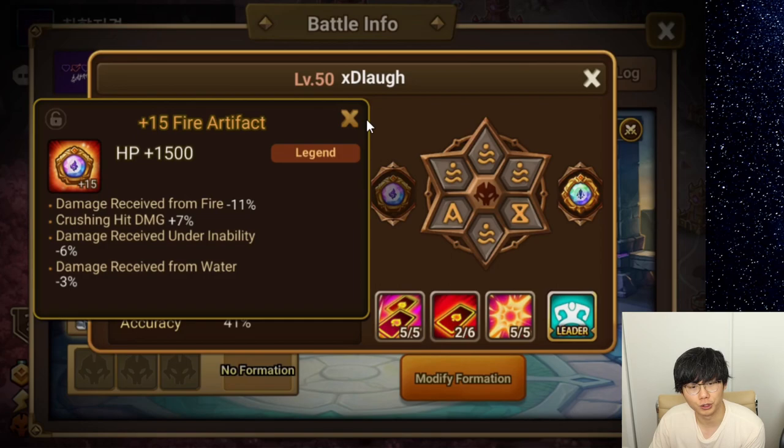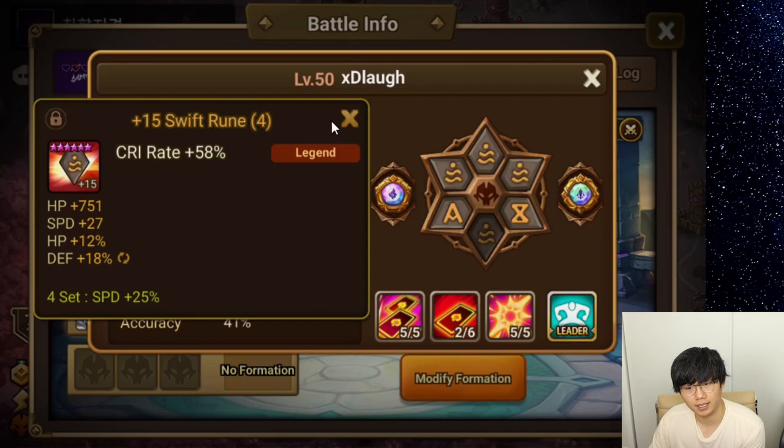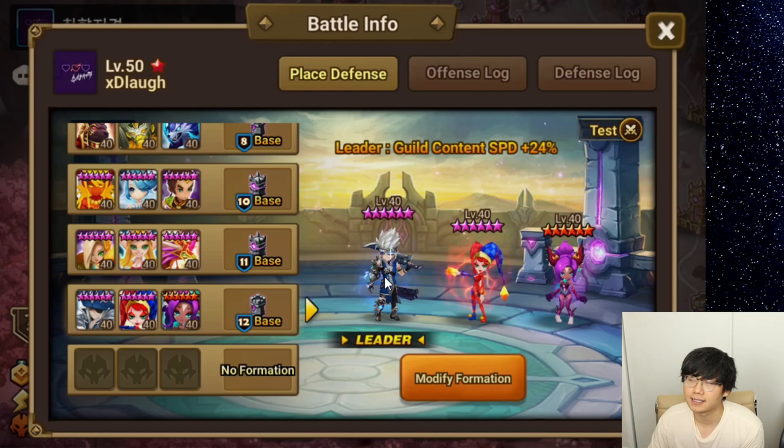Anyway, that was a lot of talk. Here are the artifacts to show you too. Not really great artifacts. I think this one is a good one because of the skill 3 accuracy, and since skill 3 accuracy is so important in her kit, that's really good. So this is how she looks. She's going first.